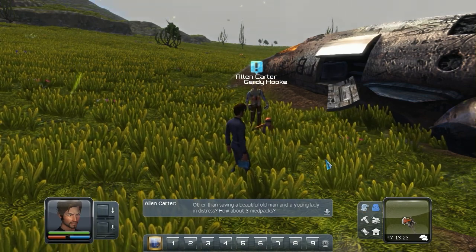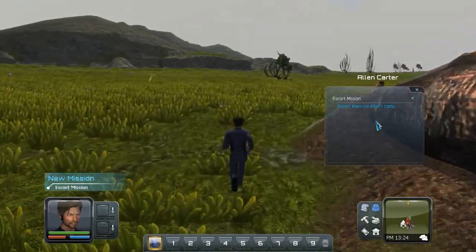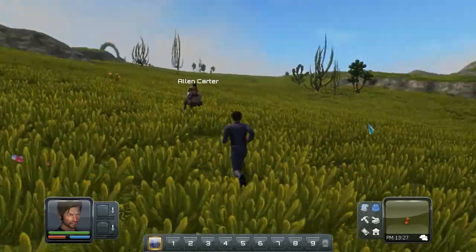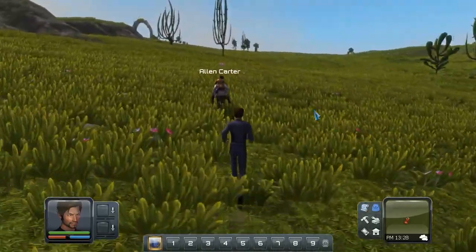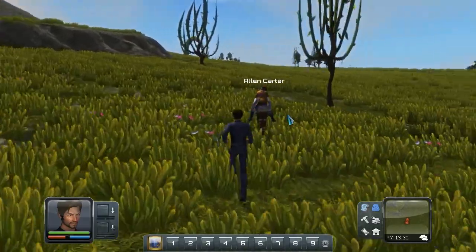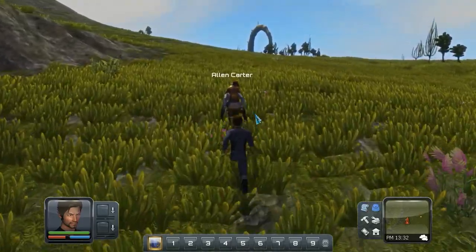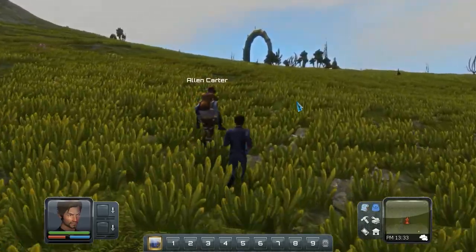Alright guys — other than saving a beautiful old man and a young lady in distress, that sounds about good. They are running off so I will follow them. But I will be ending the video here. This is Planet Explorers, the new Alpha on Steam Greenlight right now. To me it kind of reminds me of Rust meets RimWorld. It looks like establishing a base is exactly what you can do in this game. If you like this video and want to see more, hit that thumbs up button below. Please leave a comment as well. Thank you guys for watching, and Sea Otter out.